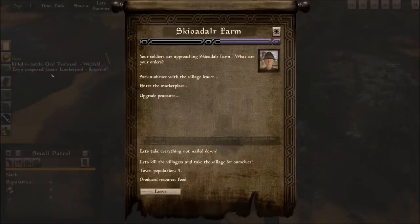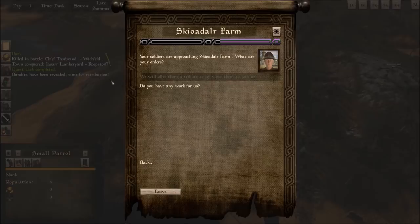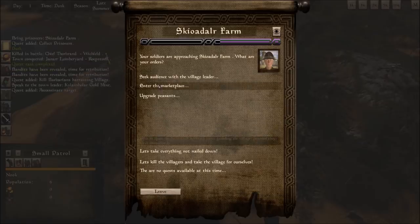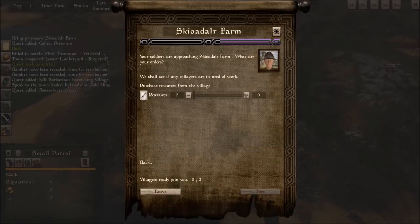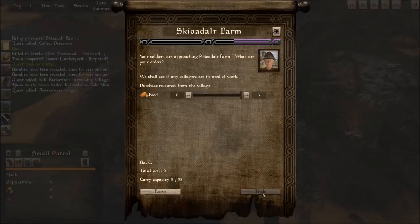Bands have been revealed, time for retribution. Kill barbarians harassing the village — we got it. Assassinate a target — done. Collect prisoners — done again. We can also train peasants into serfs if we wanted to, just basic weak melee to kill cavalry. There are two more villagers — I will take them. I can also come and buy things — I can buy food from here. There are ten barbarians over there. Kill barbarians harassing the village — there are 47 of this faction though. I can't do that. There's a small faction right there though, I can probably kill them.